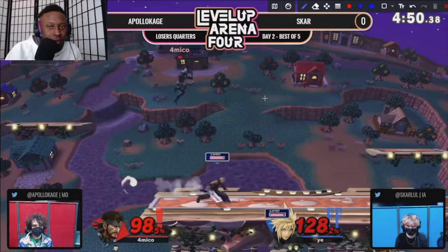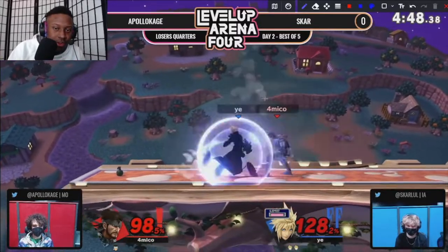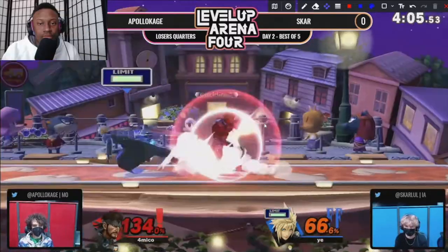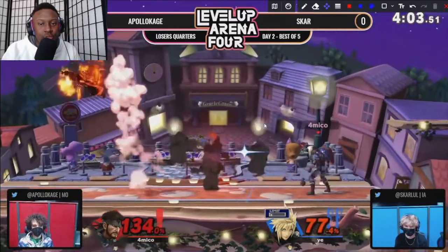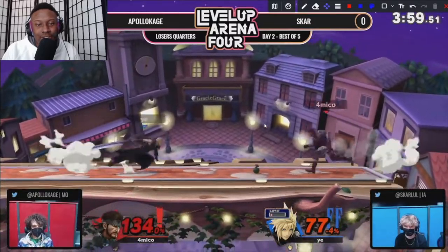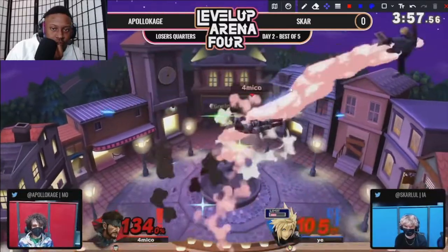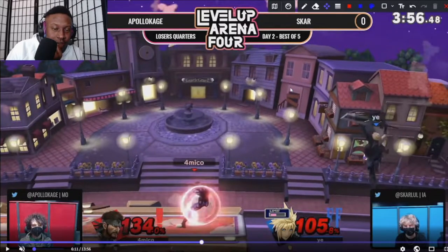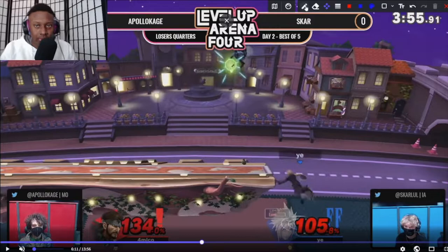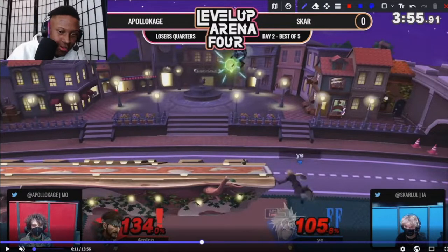Apollo gets caught on that platform, and a very good cross slash from Scar gets good damage. Down throw into forward tilt works. I haven't seen Apollo go for too many up tilts this entire set, which is kind of surprising against a character like Cloud. Trade, back air, whatever — or grenade back air. He Z-drops the grenade and C4 gets set up here.